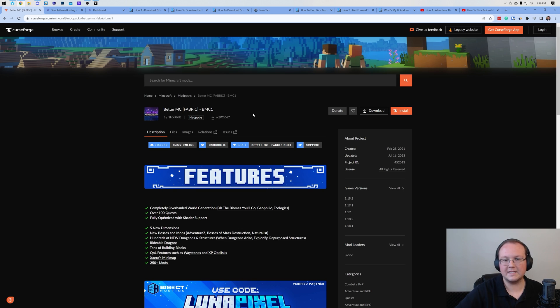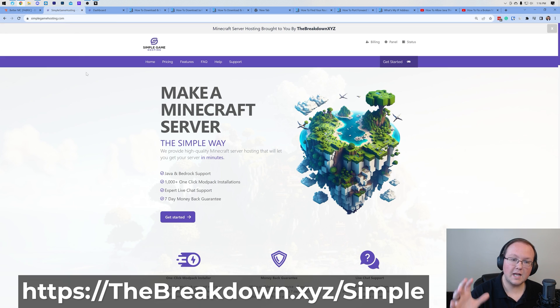There are two ways to make this server. One is using the server files you can find in the description down below, and that's the majority of this video. The other is using Simple Game Hosting. There are a lot of advantages to using a server host like Simple Game Hosting — first link down below — the number one being that it's just a few clicks to set it up.